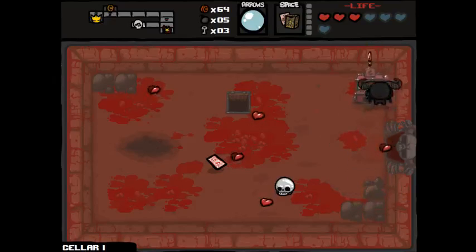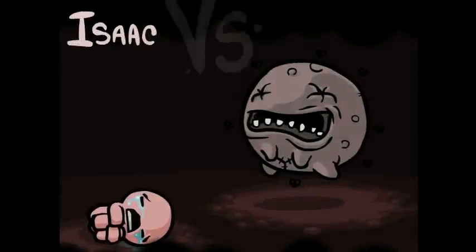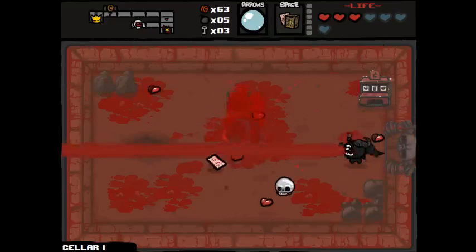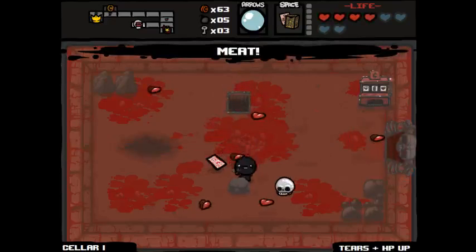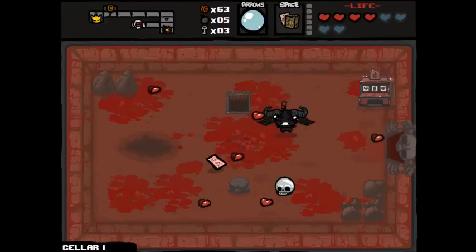So much stuff winning, but I'm not getting the one I need. There we go — okay, so we've got it. Same fly again. Go in, go out, go in, back again, and we've got it. So there you go — there's three items from one boss, just because I'm using the slot machine, which you can get from shops. So it can be a very, very useful item.